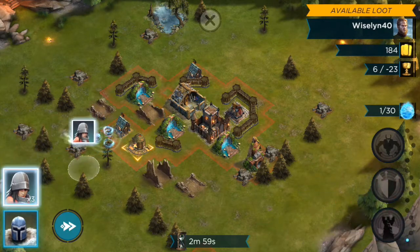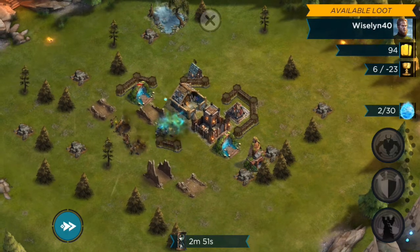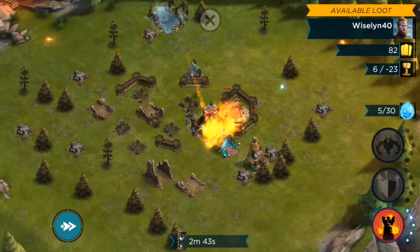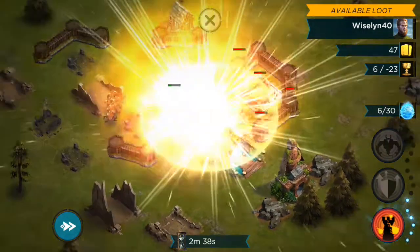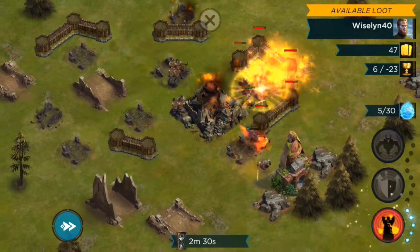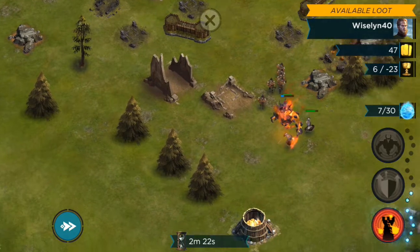I'm doing the same thing as last time — placing troops right next to the buildings I want to take down and watching them go. We can use spells, and on the right-hand side you can see the blue little crystals light up when they're refilled, showing you have another spell ready. Everything's working out pretty well — troops are more or less intact and they just took down the defense building.